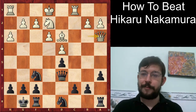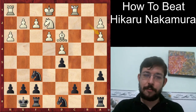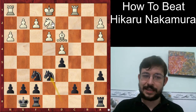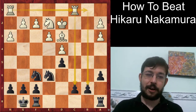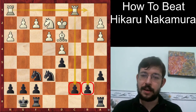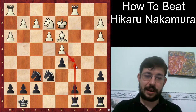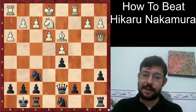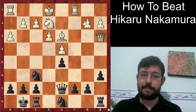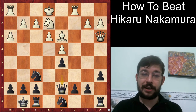White played Queen A3, offering a trade of Queens — an extremely creative idea from Nakamura. If Black takes, the open files give White quite interesting play; for example, King E6, King D2, Rooks on the files, and it's a tiny bit better for White on a practical level. The computer recommends the radical idea of Rook C8 and C5, exchanging the pressure to get a solid IQP position. Instead, Black played Queen D7, keeping pieces on the board. Step 2 to beating Nakamura is basically taking some risks and creating imbalances, since Nakamura knows how to put pressure on the opponent — but so does Carlsen.